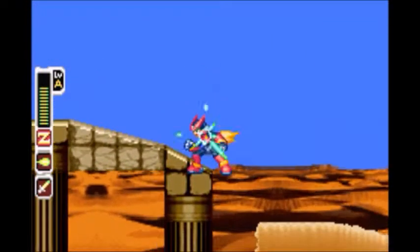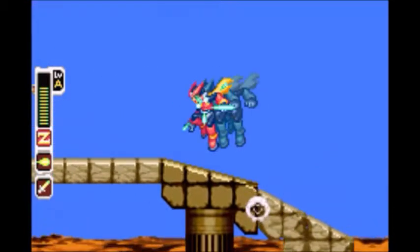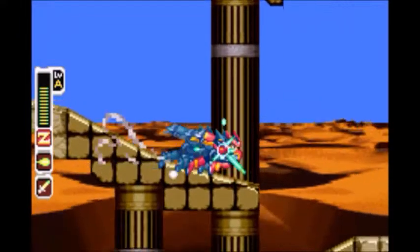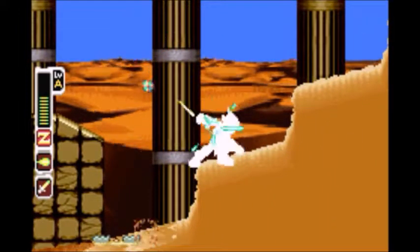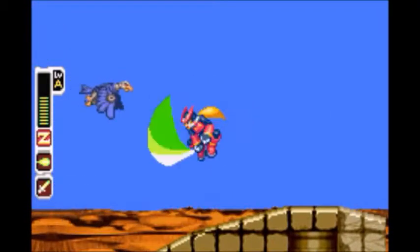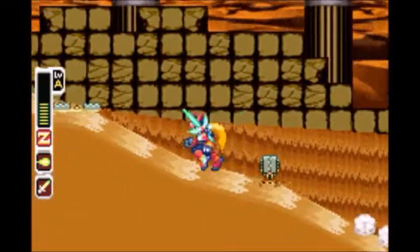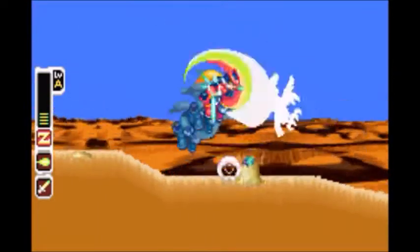Looks like we're getting a whole bunch of good little e-crystals. I like them. And we missed that cyber elf there — we got one, but there was still another one up there. Those little mouse traps are so annoying, so you'll want to kill those. I don't think we can go back this way — yeah, the staircase is gone.